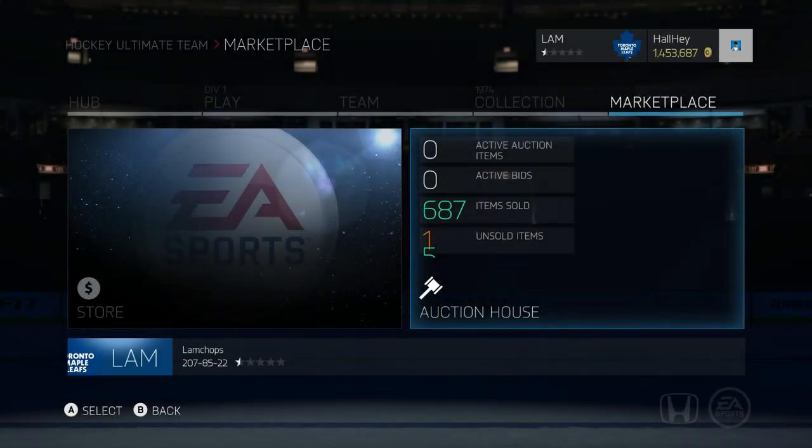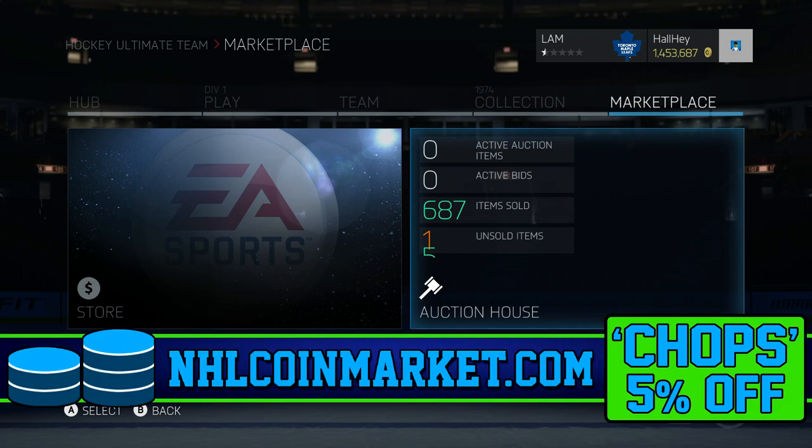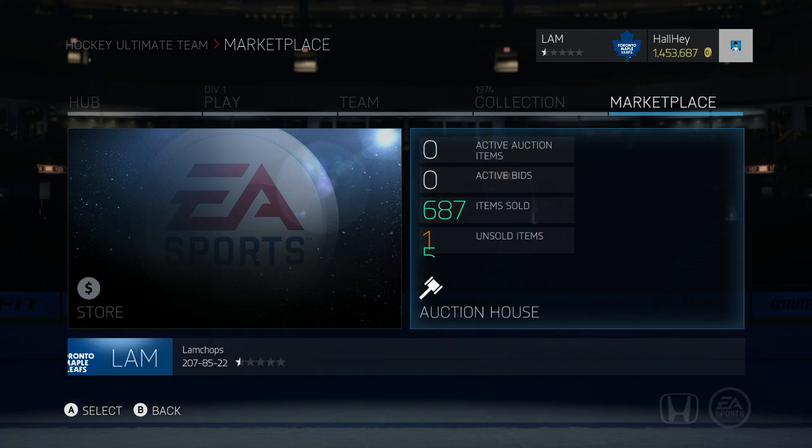Hey, what's up guys, welcome back to another video. Today I want to bring you a video on how to prepare as Team of the Year is coming out — giving you the most information on how to save the most amount of coins. Before we start, if you're interested in buying some HUT coins, check out NHL Coin Market in the link in the description box below, use 'chops' for a 5% discount.